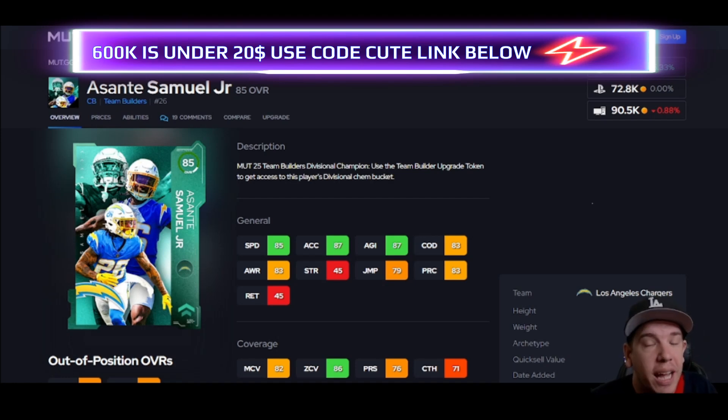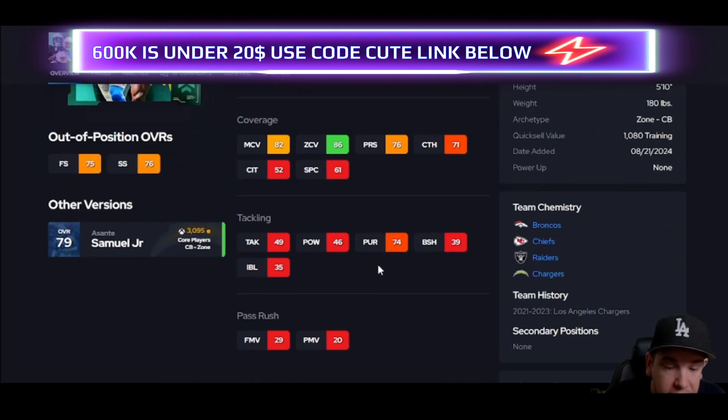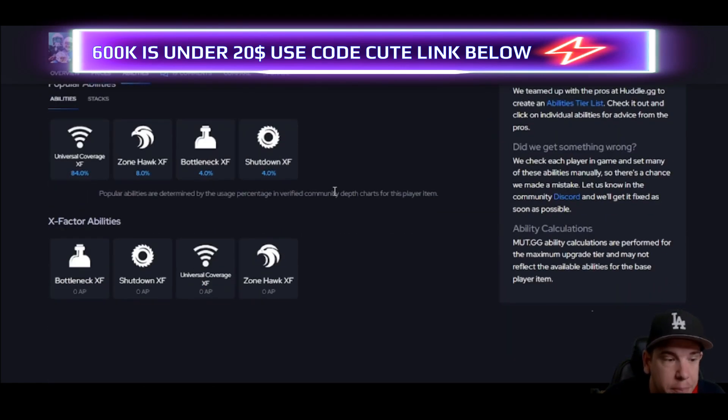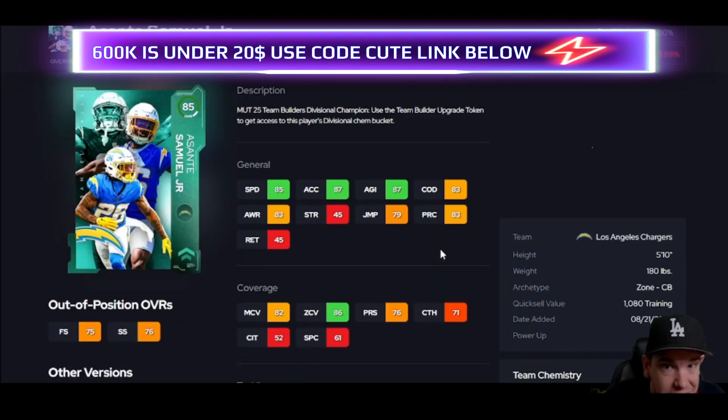Samuel Jr — 85 zone and his speed for his price, he's pretty good. This is more of a zone guy; if you run man go ahead and skip him. He does get Universal Coverage — when activated he plays way better. For the threshold and his price he's pretty good value.